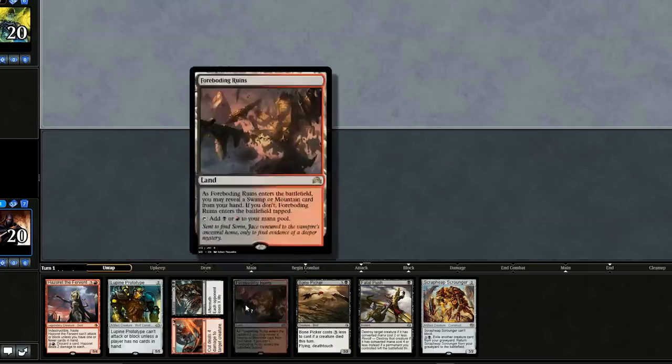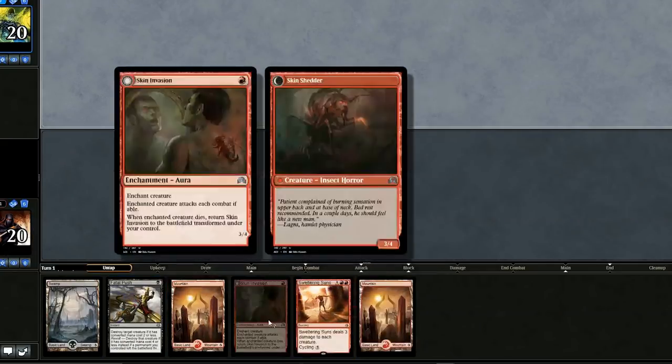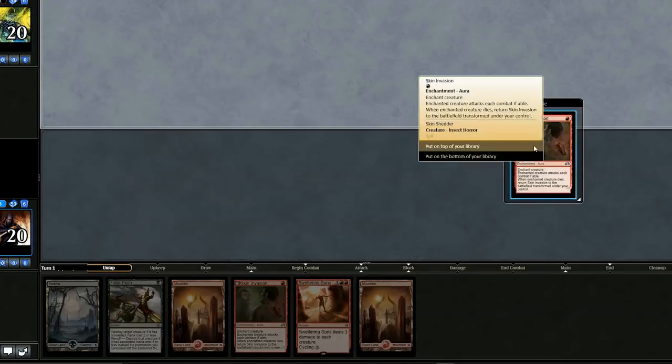Can't keep this hand, it's not good enough. Mulligan. This is better — we have Sweltering Suns, Skin Invasion, and Fatal Push. Looks just like the last game's hand, so pretty good. Another Skin Invasion — we'll keep that on top.